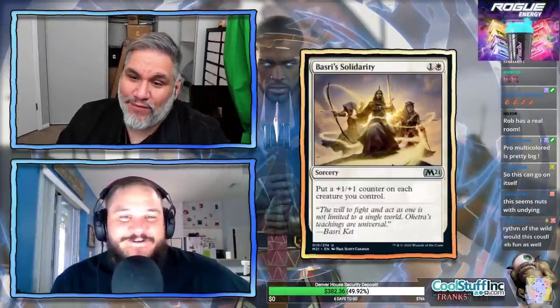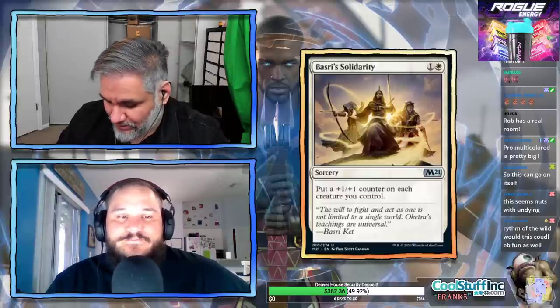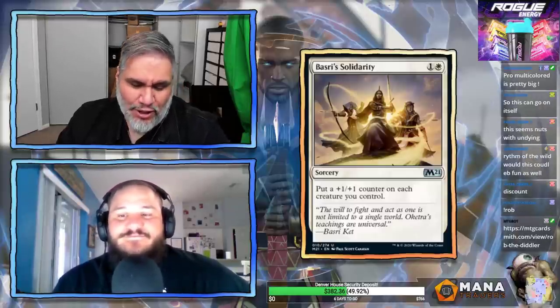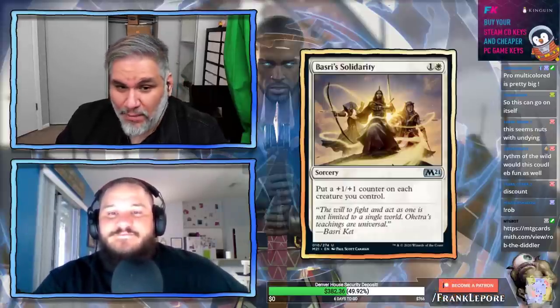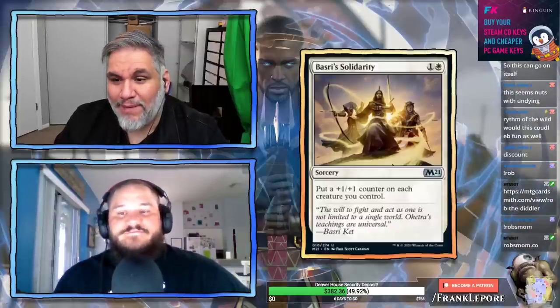Basri's Solidarity: two mana, one and a white sorcery. Put a +1/+1 counter on each creature you control. If it were an instant it would obviously be better, but it's fine. I'll play it in Limited. Put a +1/+1 counter on all my gobs — not bad.